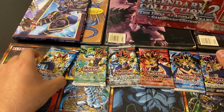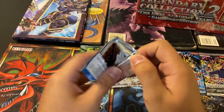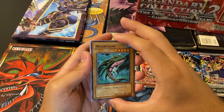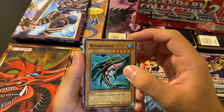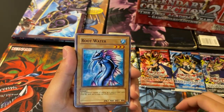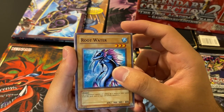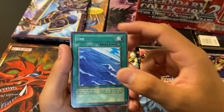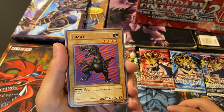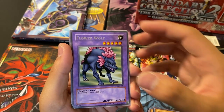So Legend of Blue Eyes — these are the unlimited versions. No foils guaranteed, but we're hoping for at least one; two would be insane. Taking my time to do this. Arus Zazimi, Root Water, Umi, Yurobe — fast on its feet, this dinosaur rips enemies to shreds with its sharp claws. Flower Wolf, rare. Silver Fang and Dark World Thorns.